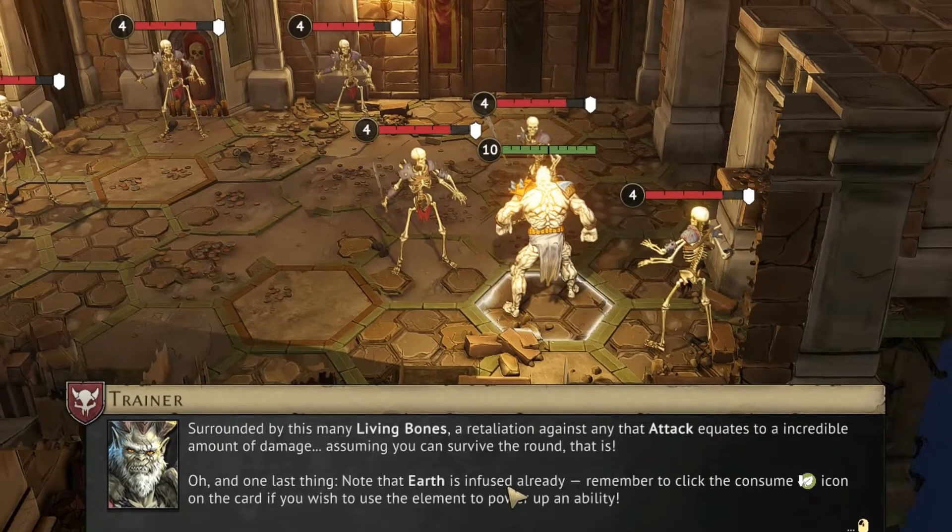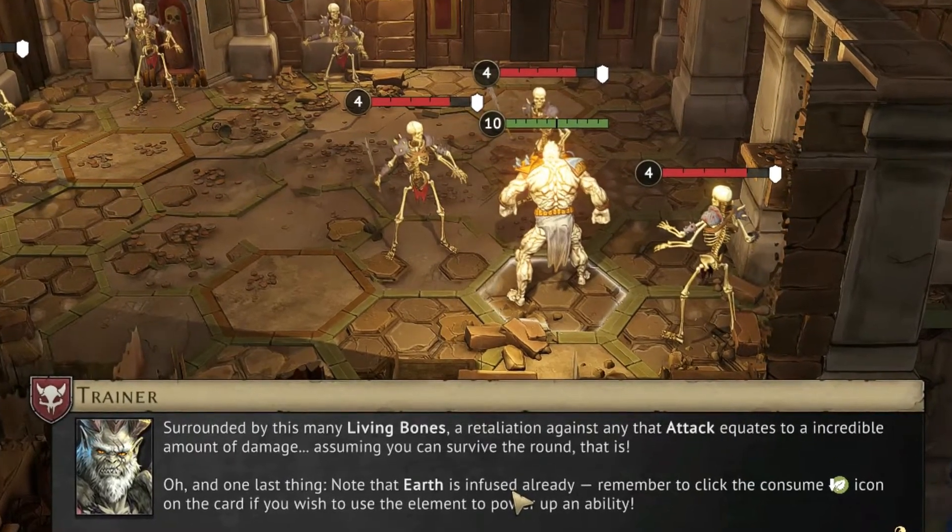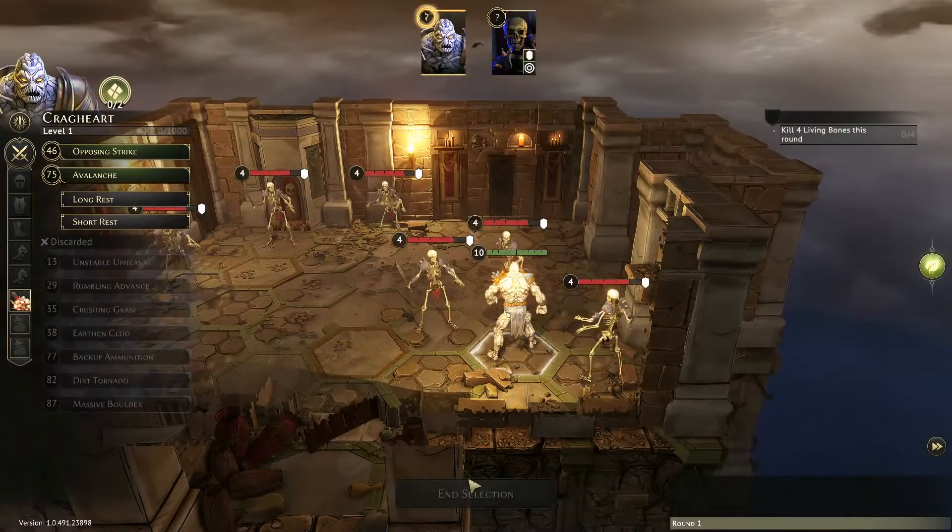One last thing: note the earth is already infused — that's handy. Remember to click the consume earth icon on the card if you wish to use the element to power up an ability.